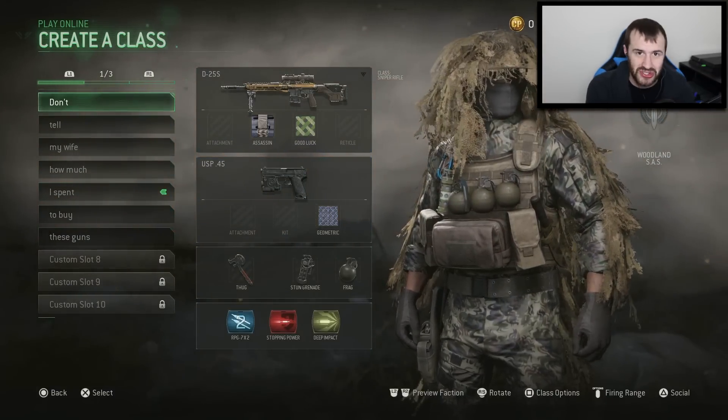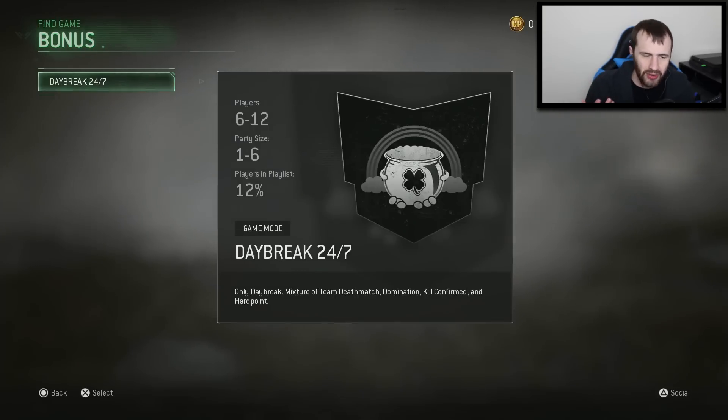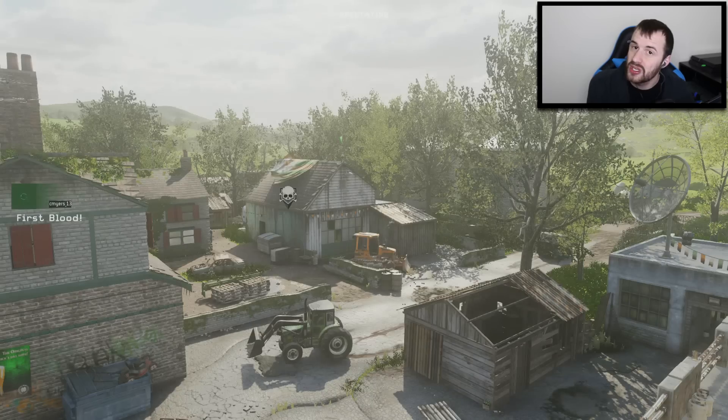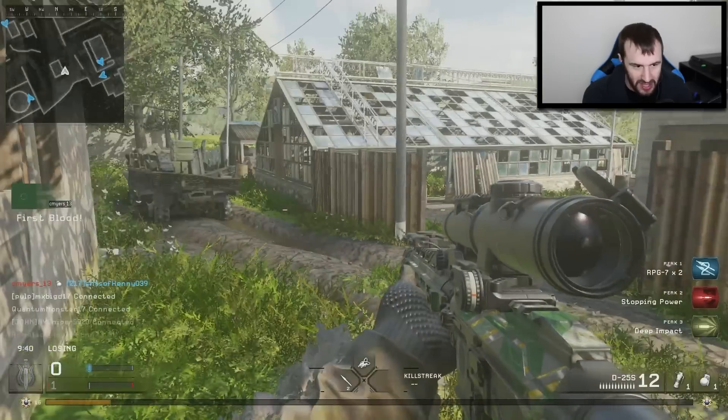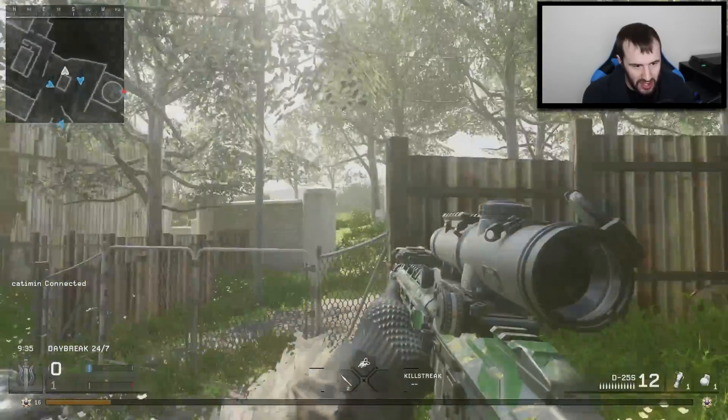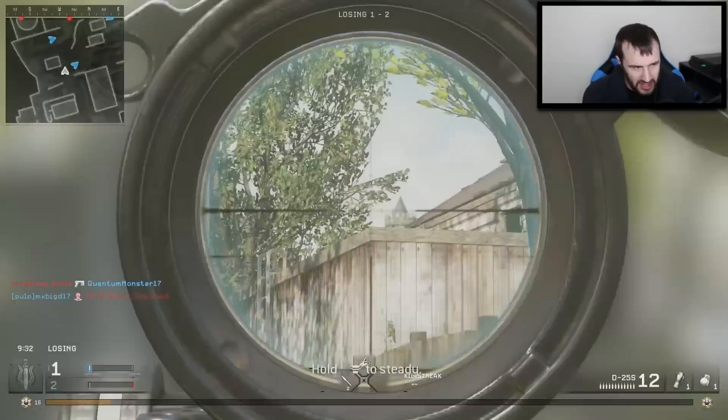So we're going to hop into Daybreak 24-7, which is the new old map, Downpour, that is updated to look extremely beautiful. Downpour used to be one of the worst maps to me because I don't like gray, drab maps. Color is more important than you think about, at least to me and a lot of other YouTubers that play this game. I think this looks very colorful and beautiful now, and there's a rainbow back there somewhere.